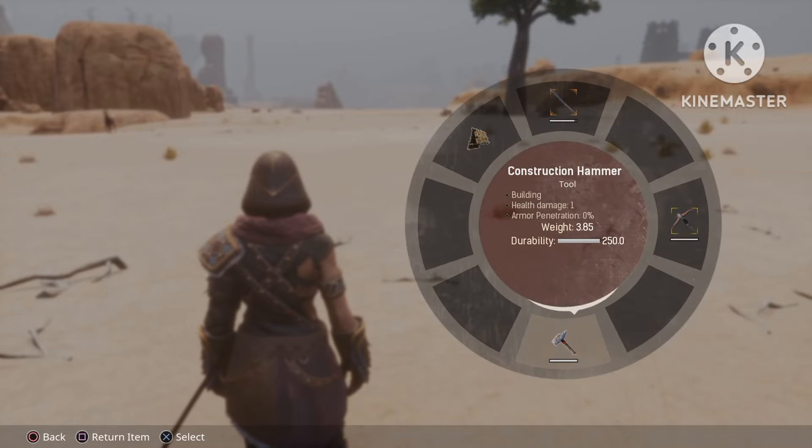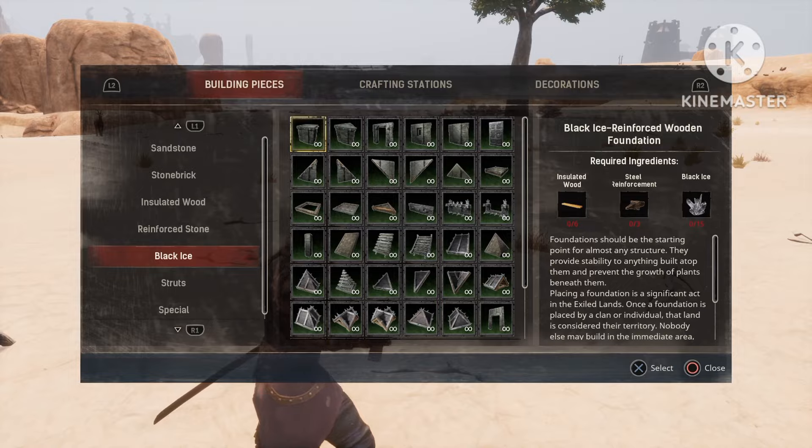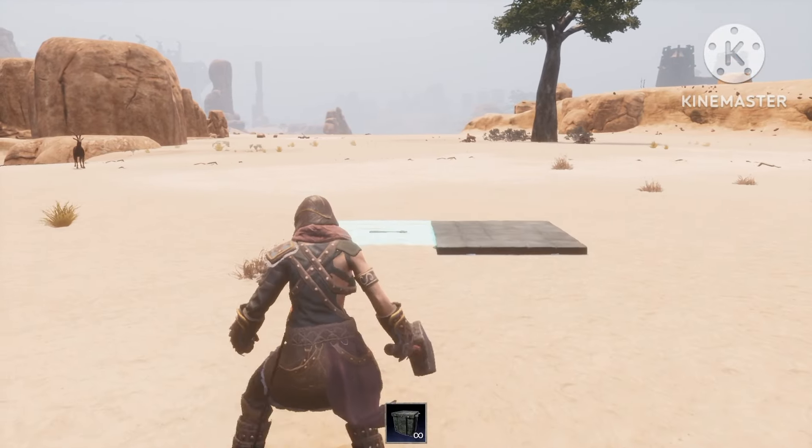Yo, what's up guys, welcome back to Lightning Gaming. So in today's episode, we're on Conan Exiles, Age of Heroes, and I'm gonna show you the best method to stack gates.